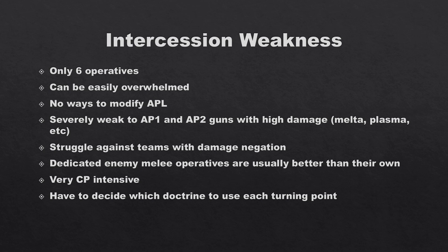Being capped at three APL limits them for certain missions. They are severely weak to AP1 and AP2 guns with high damage — notably melters and plasmas — they have no invulnerable saves and these guns just melt them. They struggle against teams with damage negation — any team that gets minus one damage, like Legionary Nurgle or the Breachers with their strategic ploy — because it knocks their guns down from four/five to three/four or three/four to two/three.